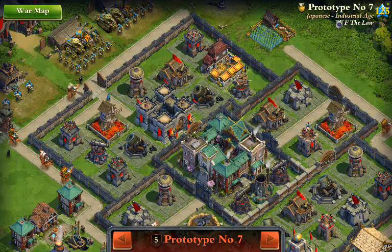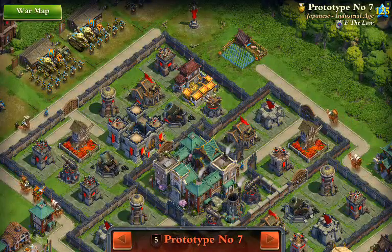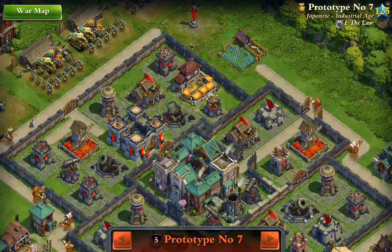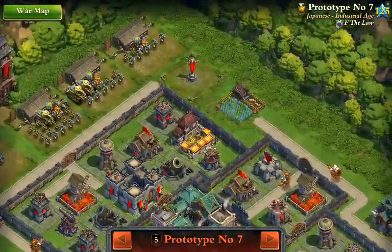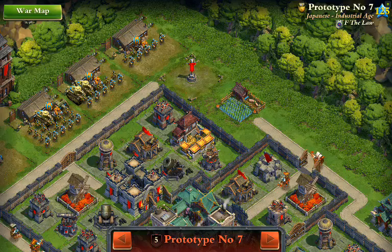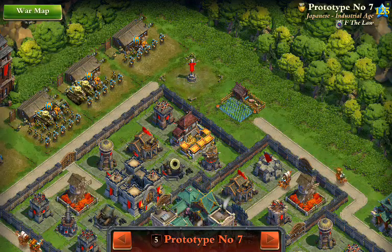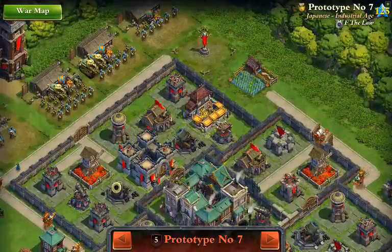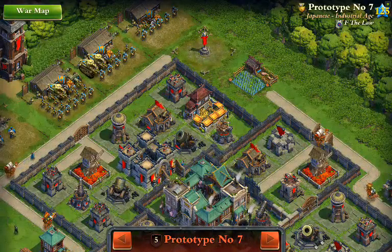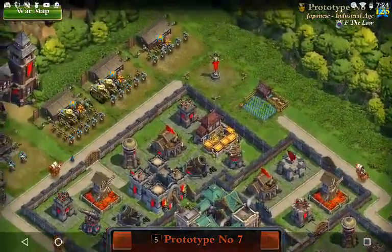I think instead of coming in directly from the north, if I come in through the gold storage and the farm to the northeast and reach a hole in the box that way and then rally myself back around, that might work too. That seems like it's going to be a better way to try to handle it, and that's what I'm going to do.